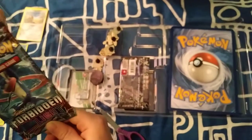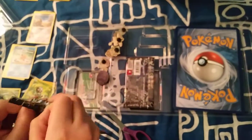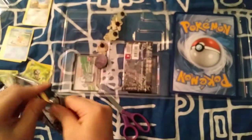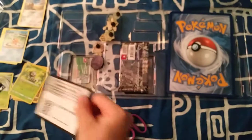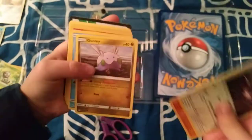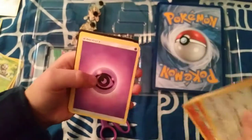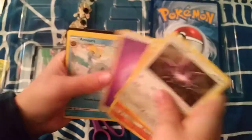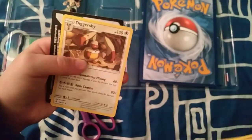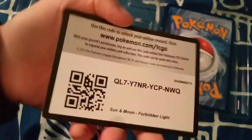It's a Forbidden Light with a Greninja on it — looks pretty cool. The beginning card is a Noibat, a Gible, Exeggcute, Goomy, Bergmite, Fennekin, Pyroar, a Psychic Energy, a Mawile, a Fossil Excavation Map, a Digger Spy, and here is the code.